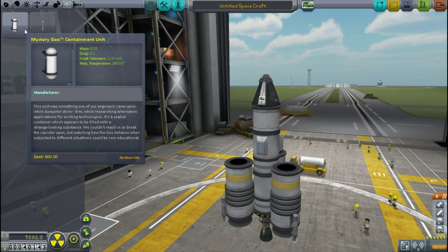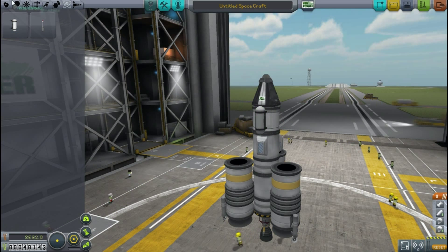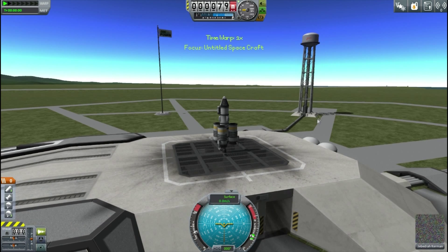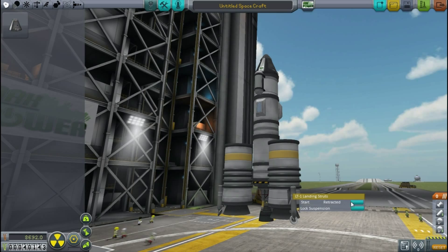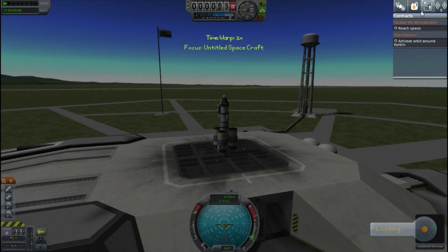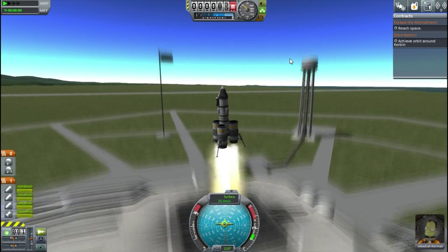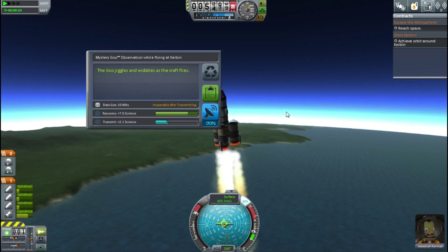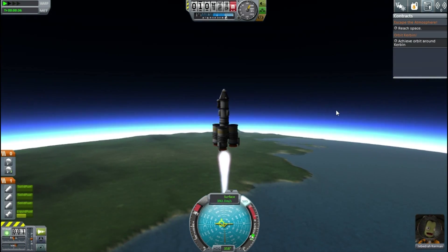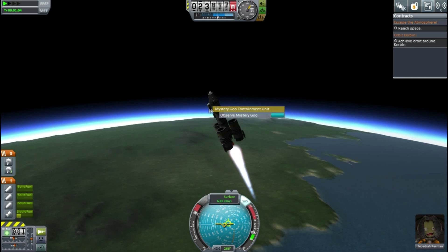I put on the landing legs to try and stop any unwanted explosions, but most importantly we have the mystery goo container. The mystery goo is absolutely great for getting science. On the launchpad I realise the landing legs aren't actually touching the floor, and I notice you can actually have them start activated - I hadn't known that before but it's very useful. Doing all my mystery goo observations, I forgot to turn on SAS but quickly recover and straighten up. We're going to try and reach space - achieving an orbit around Kerbin probably won't happen, but you never know.